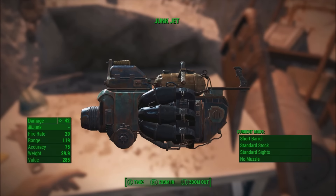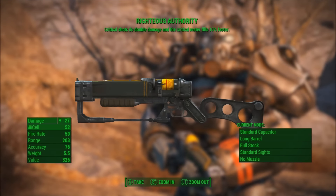How's it going kiddos? Handsome Jackboy here bringing you guys the fifth episode of my Fallout 4 unique weapons guide, and in this episode I'm going to be showing you guys how you can obtain both the Junk Jet and the Righteous Authority.